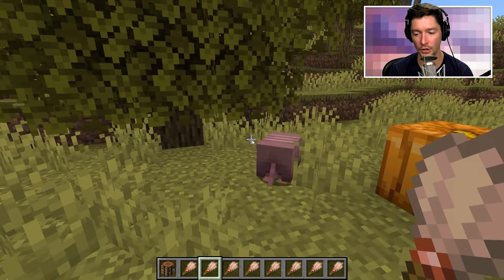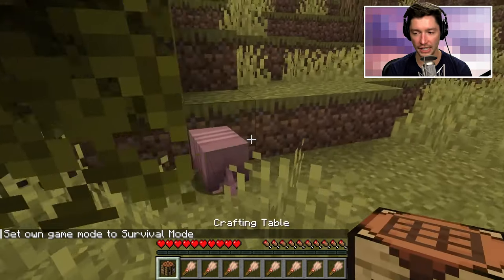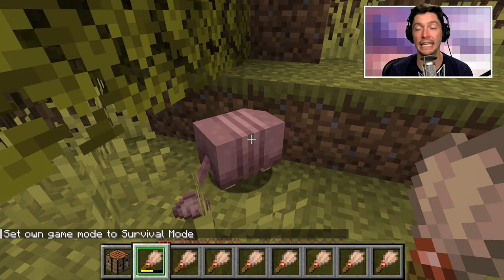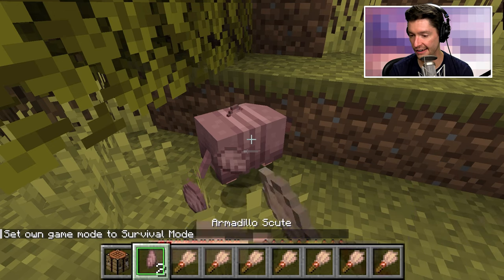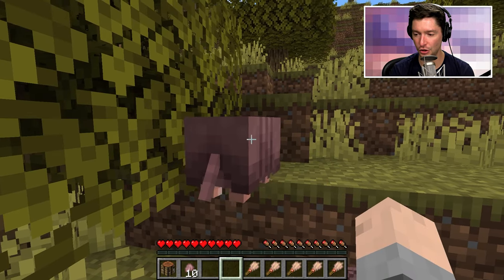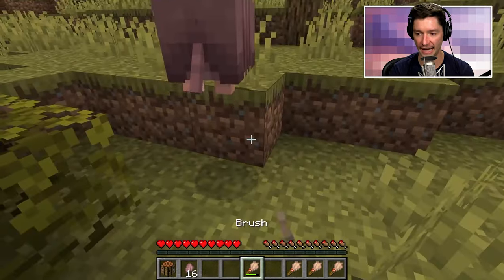Now I'm in creative mode. If I was in normal survival mode, you'll see that the brush's durability gets taken out. One, two, three, four — and my brush is broke. So if you just spam getting scoots, you're going to break the brush very fast.